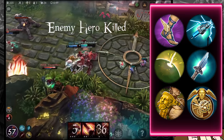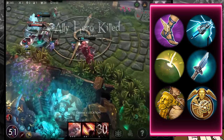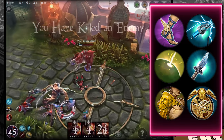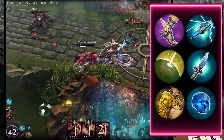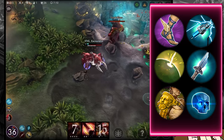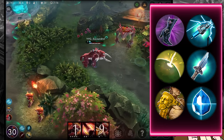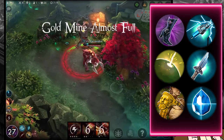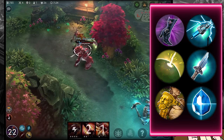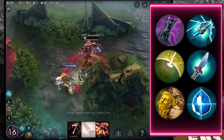Another build path plays on the B ability's CP damage using Alternating Current, then Journey Boots, then Clockwork for energy sustain and cooldown reduction. You can swap out the Clockwork for Eve of Harvest for lifesteal on basics and when landing your ultimate and A ability. Or swap in a Shatterglass at the end for more burst damage, keeping Halcyon Chargers for energy. The core here is Alternating Current and Broken Myth, with flexibility in the remaining items.